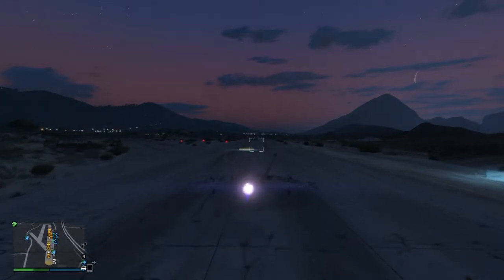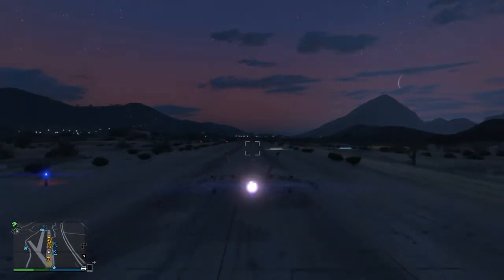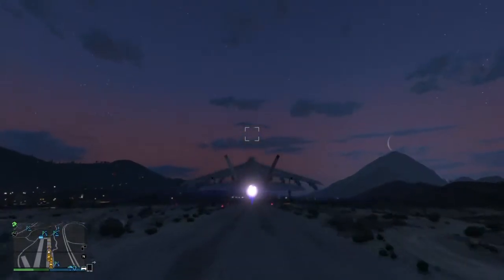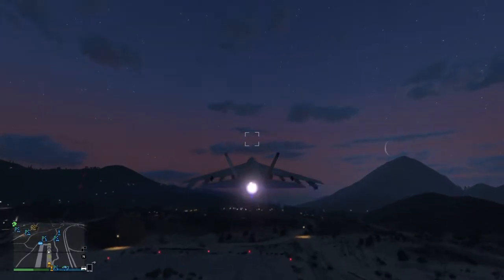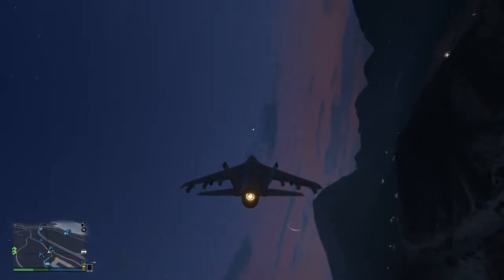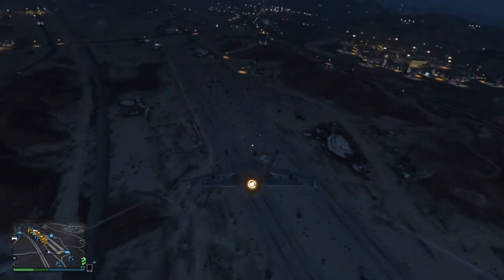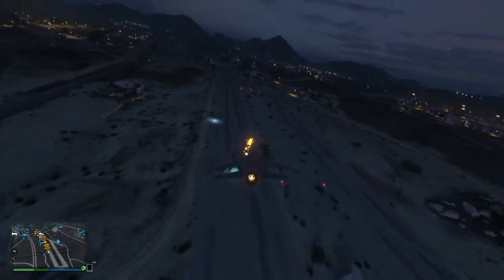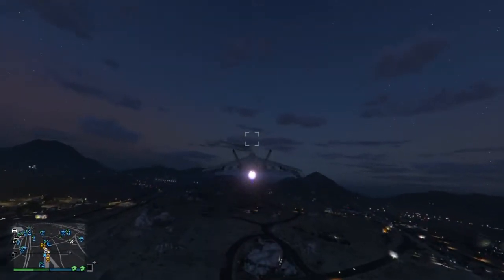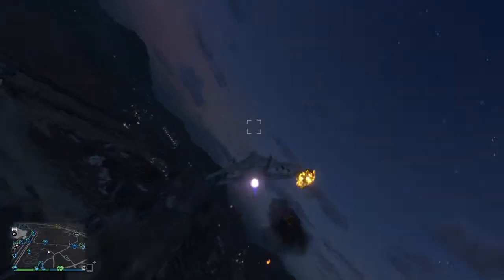Now let's take a look at some of its firepower. You can also take off either using the jet engine like a normal plane, or using the hovering capabilities. Just like the P996 LaserJet, this can fire explosive-tip bullets out of the cannon, as you can see here. And it has rockets, but again you can only fire two at a time, just like the P996 — it's not unlimited, it kind of has to reload.